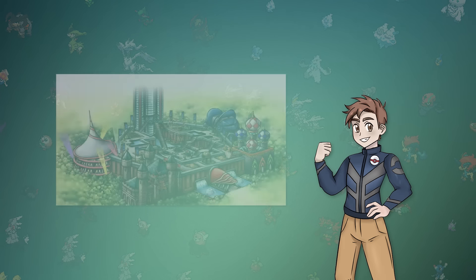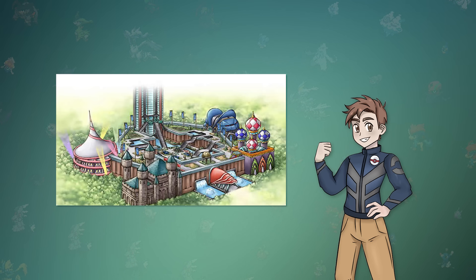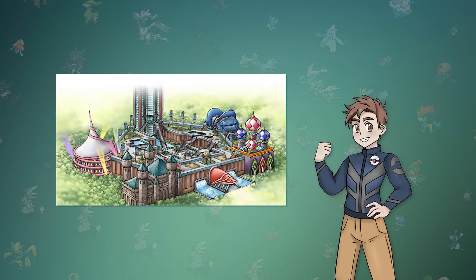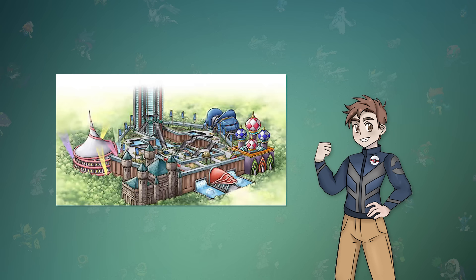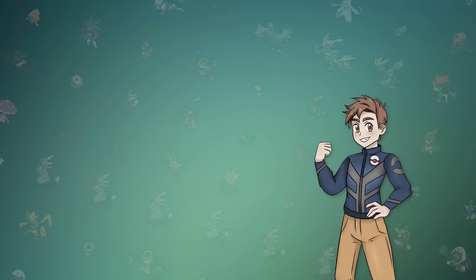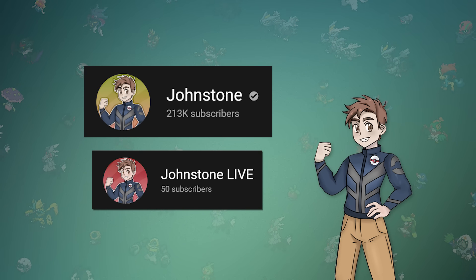Just like Generation 3, the Battle Frontier is one of the main attractions to the postgame, but rather than having an area as its own section of the map, this location is tied in with a new island that you can visit once you defeat the Elite Four. The goal is still the same: obtain every gold emblem from each of the facilities. Before we get into the challenge, be sure to leave a like on the video and subscribe for more content like this.